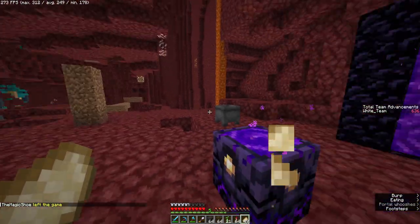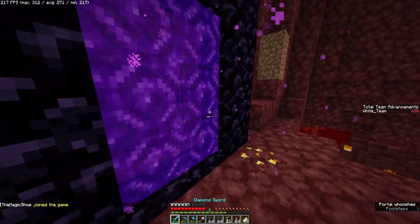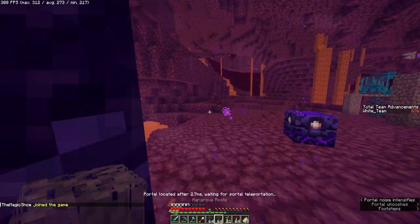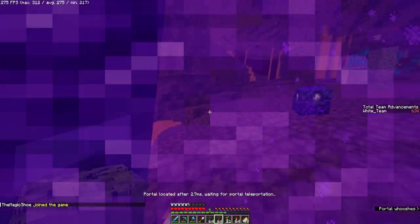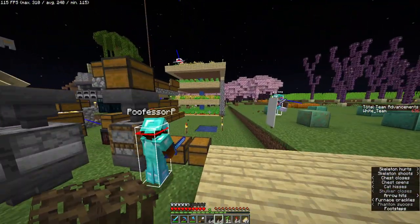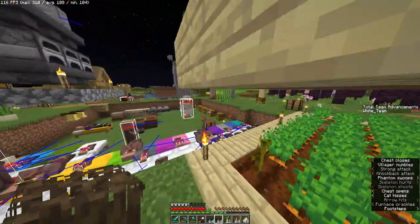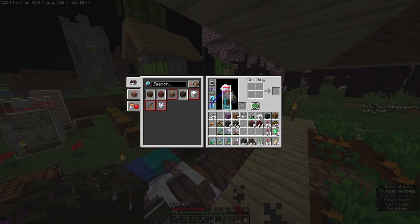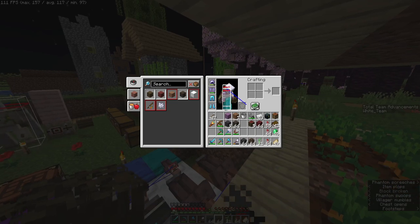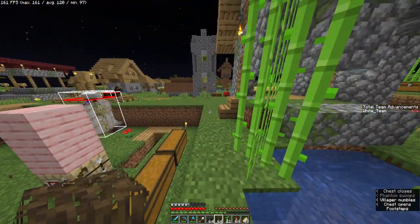We have a stack — we have 40 dragon heads. That's pretty good. Map — bring me — oh let me go to the all blocks. A bunch of stuff that I traded with piglins for, if you would like first dibs at it.